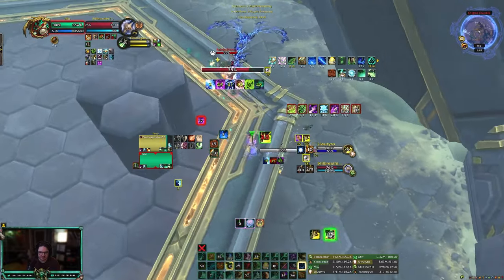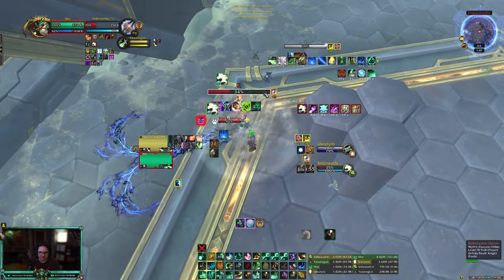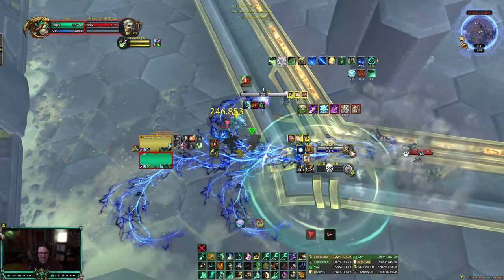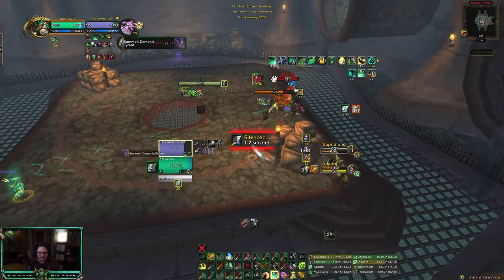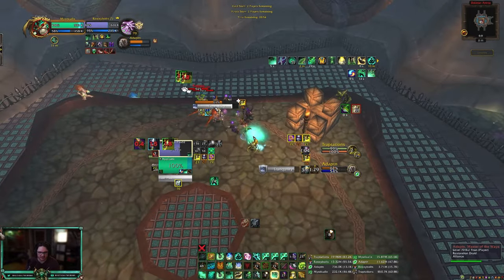Sweep this. Nice smoke bomb — drop them back in the smoke bomb! I have cocoon in 18. Incap hunter, sweep off that — I can wrap, drink.